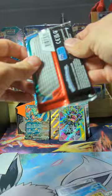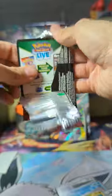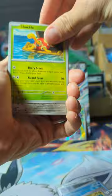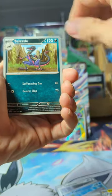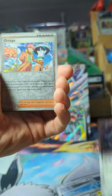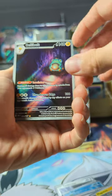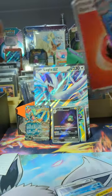One pack left — last pack magic! Shuckle, Bisharp, Magneton, Tempo, Salazzle, Lycanroc, Probopass, Reverse Ortega — and an Illustration Rare Bellibolt! Mr. Pixel won. Nice. I will take that, and I will take that victory over Mrs. Pixel any day.